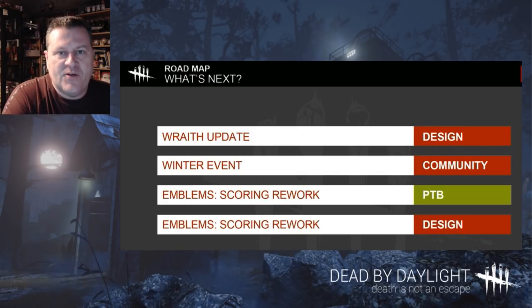After they've gathered all the data from the PTB — which usually runs about a week — they'll take that data and either tweak the system or just roll it out if it's working exactly the way they had hoped. Then the new victory conditions for survivors will be in the game.